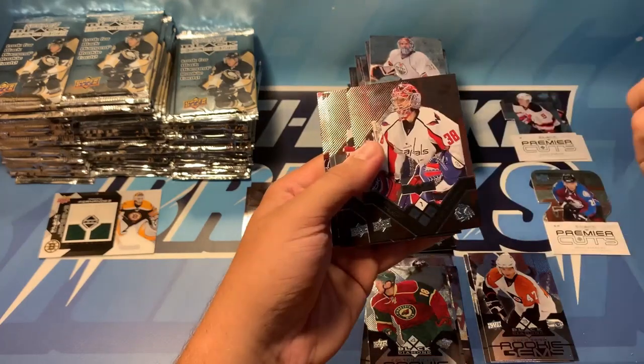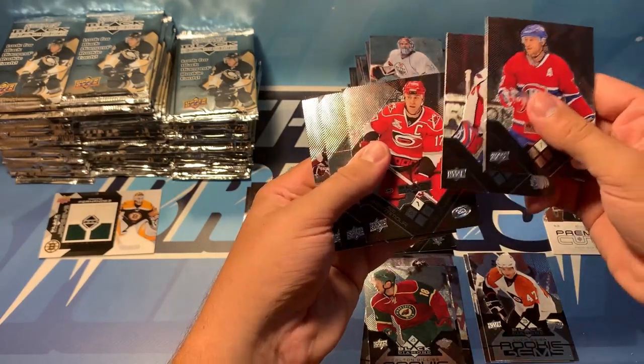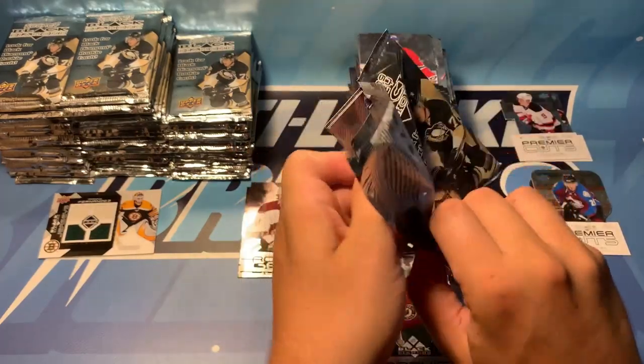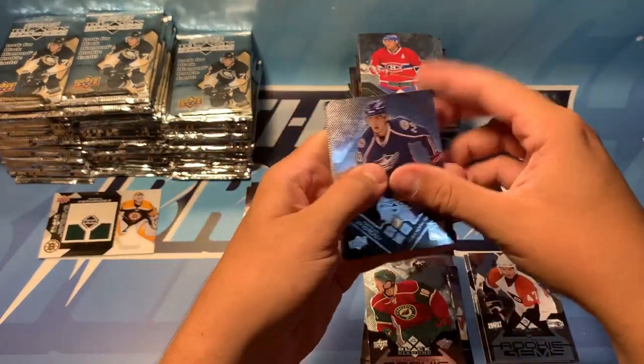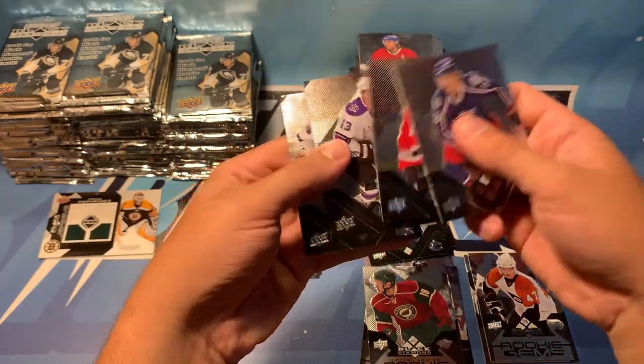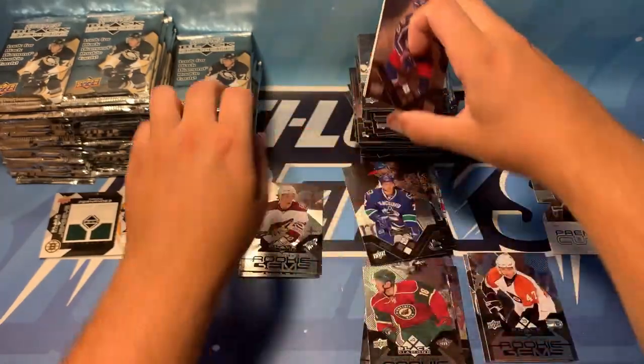We've got Kovalev, Brendan Moore, Gomez, and Simmons. We've got Zherdev, Daniel Sedin — double diamond — Ryan Gionta, Camilleri, and Mark Stahl.